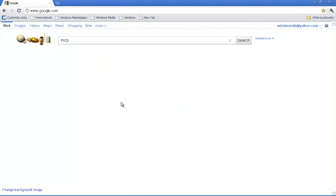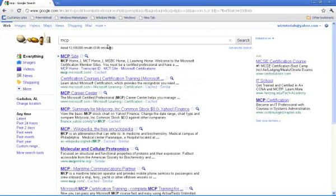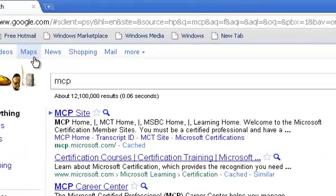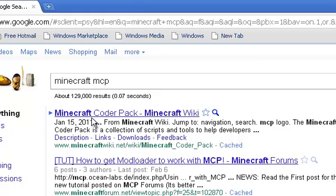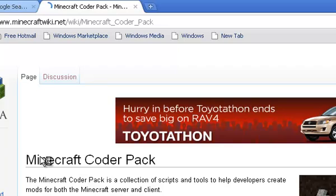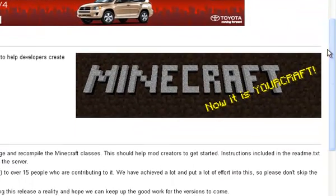To open up Google we just type in MCP. Now, that's not what we want — we want the Wikipedia page. MCP is an abbreviation and this is not the MCP we want. We want Minecraft MCP — Minecraft Coder Pack, that's what it stands for. Someone asked what is MCP — it's Minecraft Coder Pack, a collection of scripts and tools to help developers create mods for the Minecraft server and client. That means it can be used in single player or SMP.